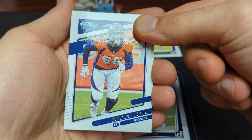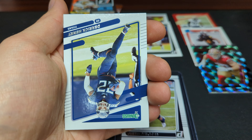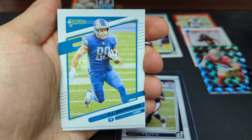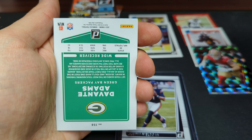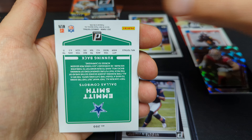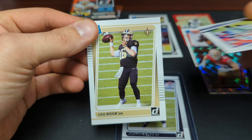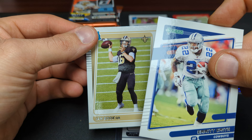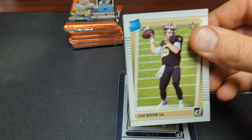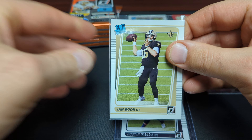We have a Bradley Chubb, another Nick Bosa, Derek Henry, TJ Hockenson, Davante Adams, Joe Montana, Emmitt Smith. And our rated rookie is Ian Book, quarterback. Emmitt Smith always nice. So we will take Ian Book — again, all quarterback prospects, always great.